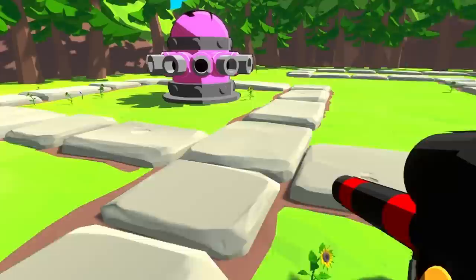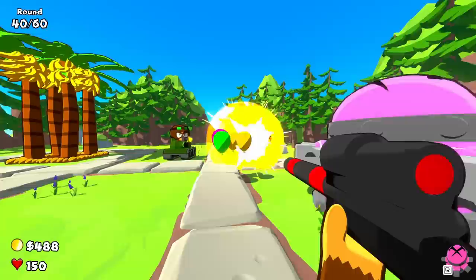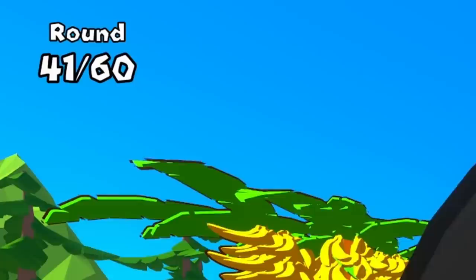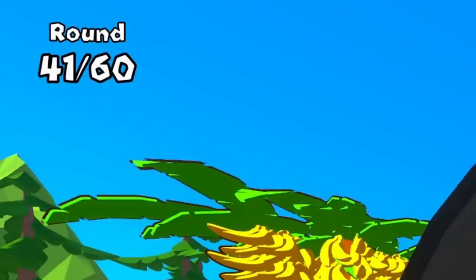I can give all my friends an upgrade. The plane looks sick too. There's a MOAB now — okay then. That wasn't really any trouble. Except now my friends pop the ceramic balloons at a different rate than I do, so sometimes they get through. I just realized it was wave 41 — we're doing surprisingly well.